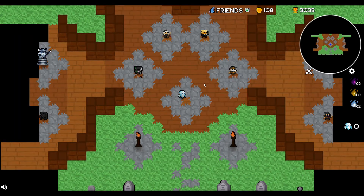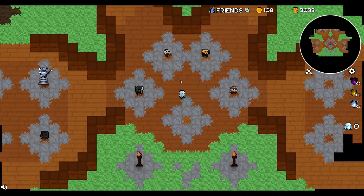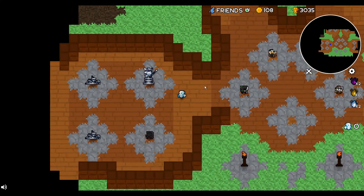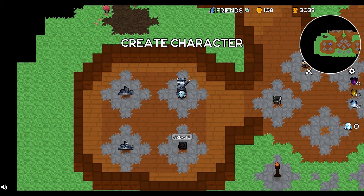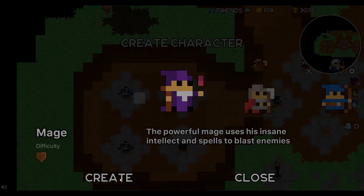This is the first room you'll come to and this is the character selection room. You will have one slot and when you spawn in it'll look like this. Create character — you will only have the mage unlocked, so we will create a mage.